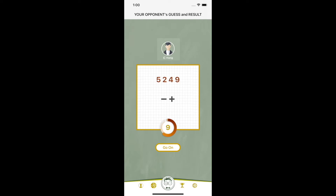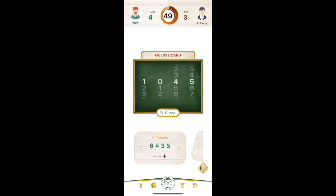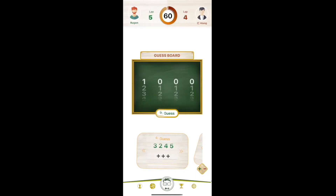Now all that remains is to find the numbers in the first and second positions of the opponent's target number. In my fourth guess, I will try to find out which of 6 and 3 belongs. I try 3 in the first position. If 3 signs return in total, then 3 is correct and 6 is not. If 2 plus returns, then there is 3 and also 6. My fourth guess is 3245. As a result, 3 plus came back. We now know that the numbers 3, 4, and 5 are correct and their positions are right.